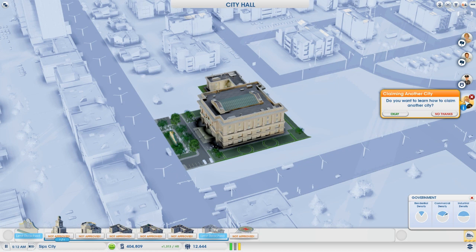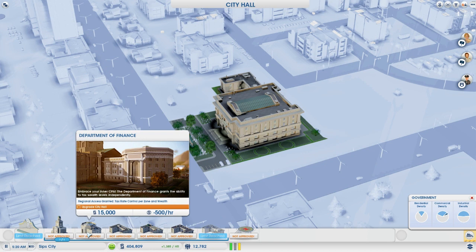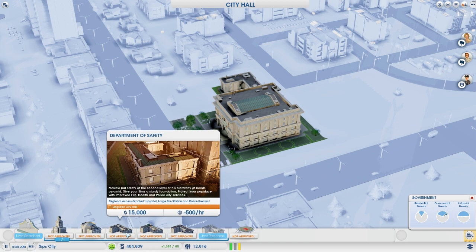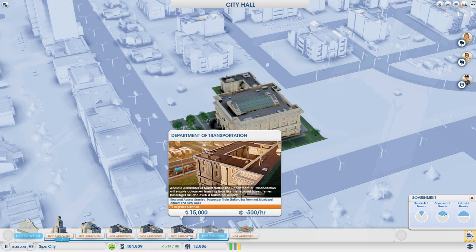We have Department of Education, which we could go for — that would be great. Department of Finance gives you regional access to tax rate control per zone and wealth, which is good for min-maxing and squeezing every last penny out of the people in your city. Department of Safety gives you the hospital, bigger fire station, police precinct — we'll need that eventually. The more we upgrade City Hall here and in the next city, it grants regional bonuses for everybody.